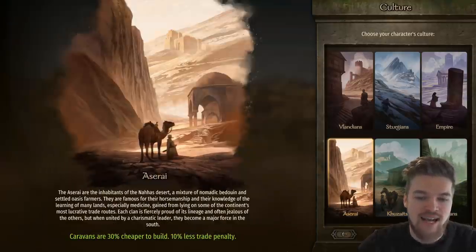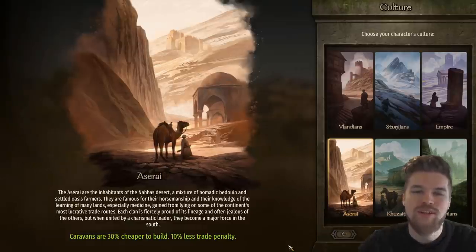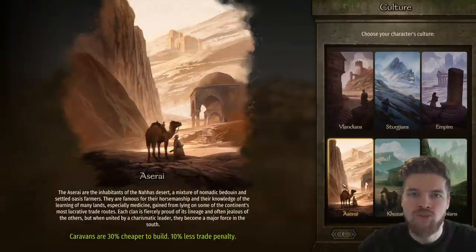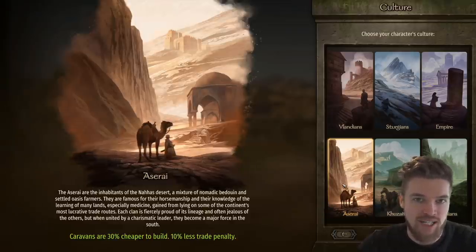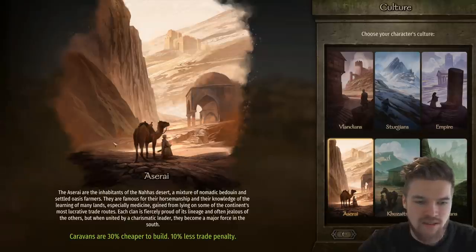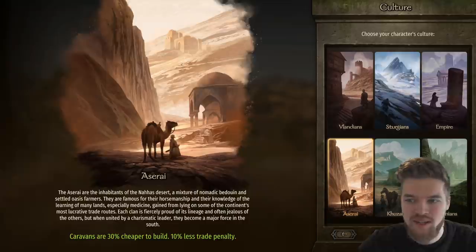The Aserai is one of the best options: caravans are 30% cheaper to build and you get 10% less trade penalty. This lets you roleplay as a merchant, making tons of money early in the game. You can build a real trade empire and make far more money than other factions, then spend it on troops for the war effort. It's a great choice for a trading playstyle.